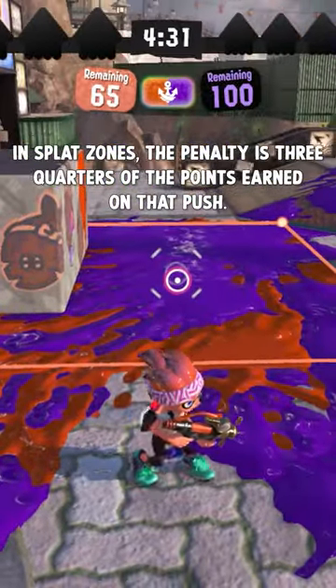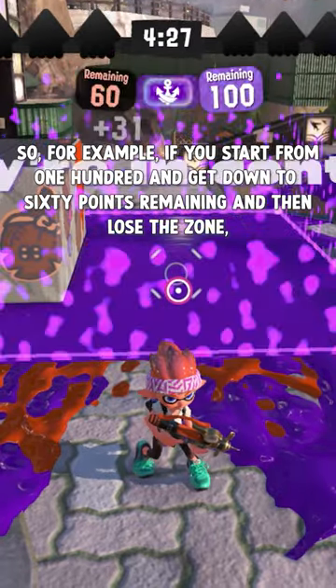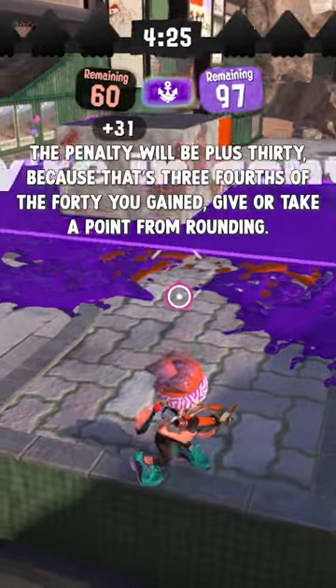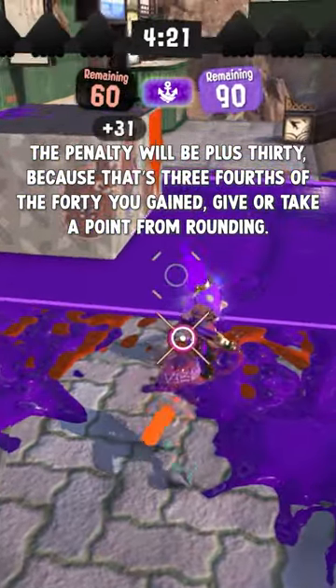In Splat Zones, the penalty is three-quarters of the points earned on that push. So, for example, if you start from 100 and get down to 60 points remaining, then lose the zone, the penalty will be plus 30, because that's three-fourths of the 40 you gained, give or take a point from rounding.